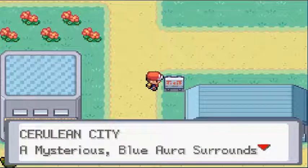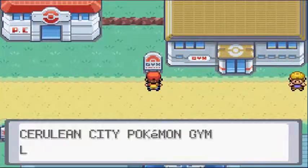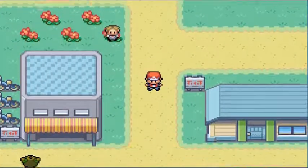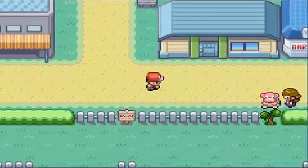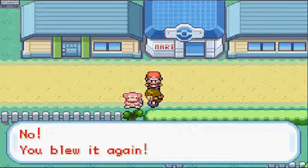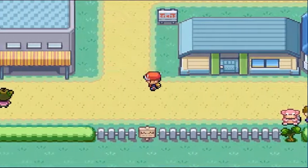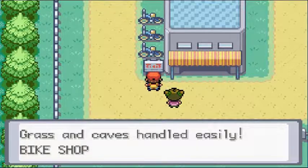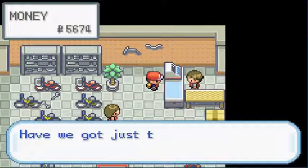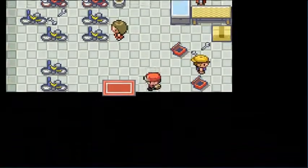We're in Cerulean City — a mysterious blue aura surrounds it, not really in this one but in Pokemon Blue it does. There are quite a few places to check. The Cerulean City Gym is where Misty's at, the Tomboyish Mermaid — she is a water-type trainer. I'm not ready to face her just yet because my Pokemon are not leveling up enough. There's also a Bike Shop, but the problem is this thing costs a million bucks. Who sells a bike for a million bucks?